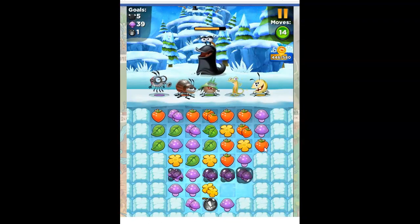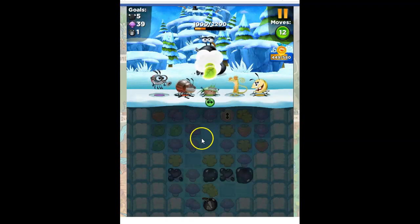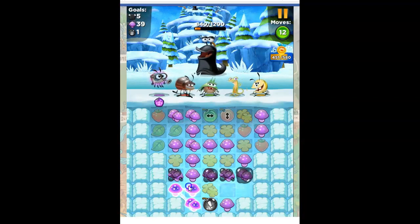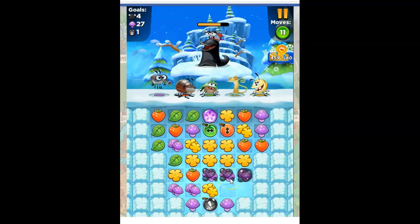That looks good, but I still need bombs. I'm going to take this over here, and that should give me a bomb. Now if I can set it up and hit this, it would give me a lot of points — a lot of everything. I'm going to take out the green to connect the purple together because I still have a lot of purple to go. I'm going to go for what's lower because it helps unslime these areas. Now I've got a converter.